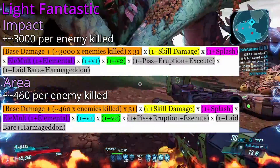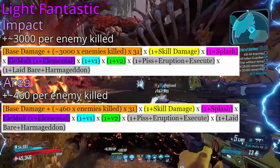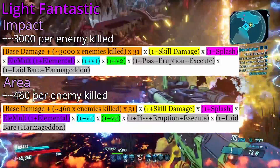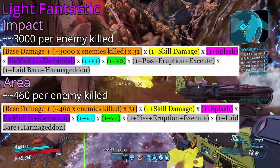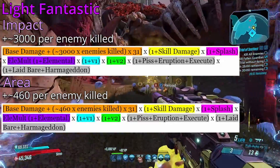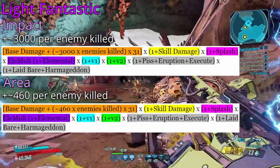But from my findings, these are the impact and area damage formulas. They're both the same as usual, getting skill, splash, elemental, V1, V2, debuffs, and damage increases. However, for impact, we have our base damage plus around 3000 times the enemies killed, times 31 for the Mayhem scaling. And for the area, we have base damage plus around 460-ish times enemies killed, times 31 for our Mayhem scaling.